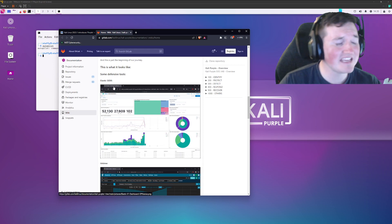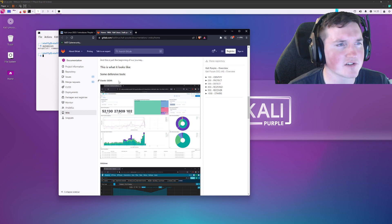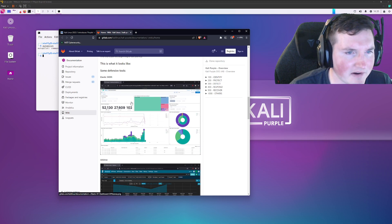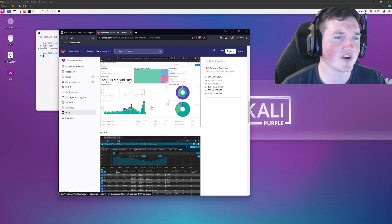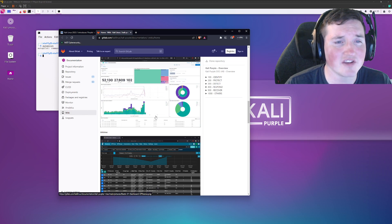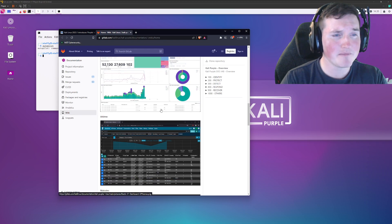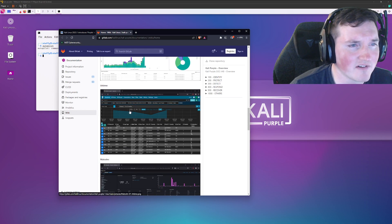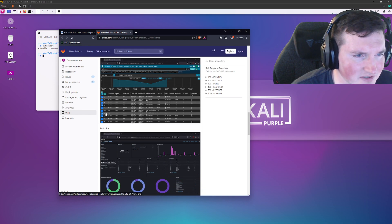Keep in mind that the big key takeaway here is all of these resources are also free. Some might have paid versions, but like Elastic SIEM right here — I know some people call it SIM, I call it SIEM, doesn't matter — you can see it's got really nice dashboards, it's free, it's very nice. It's not something you're going to have to go pay $200,000 a year to use. It's something you can just go ahead and download and use right away. You could take this Kali Purple and implement it today on the defensive side of the house and you'd be just fine.